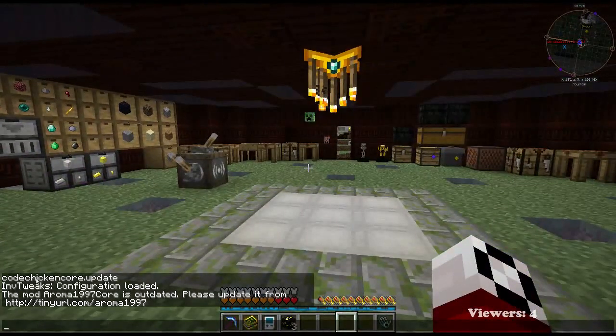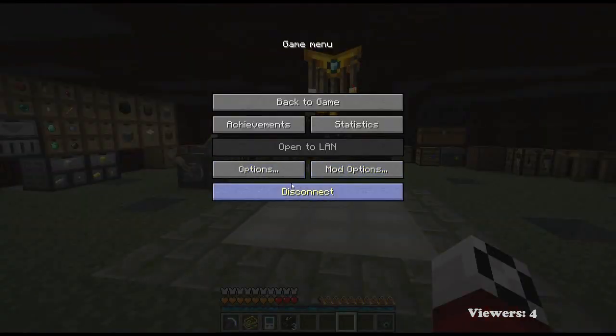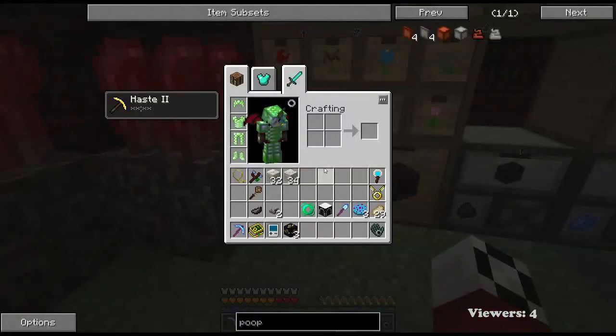Is there a way to get a chicken core update? Yes — inventory tweak configuration, Aroma 1997 core is updated. Is there a way to turn that notification off? That's kind of annoying.